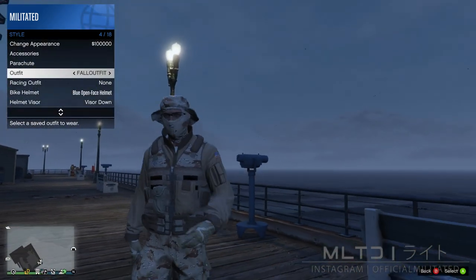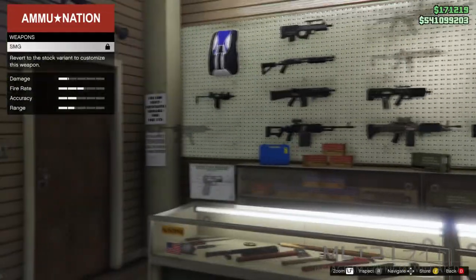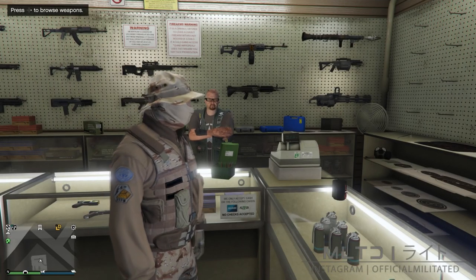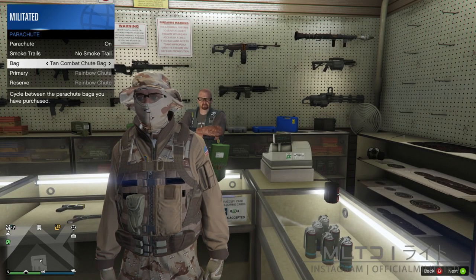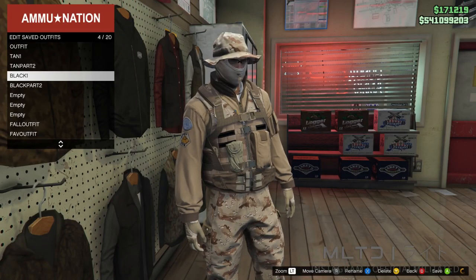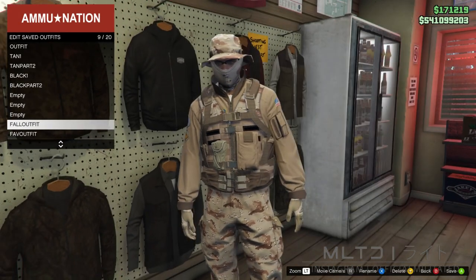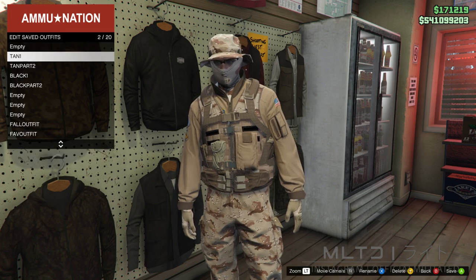To finish this outfit off we're going to head back down to Ammu-Nation and start browsing the weapon section. From here we're going to purchase a parachute from the top left — this is completely optional. Open up the interaction menu, go into style and parachute, and set parachute to on. For this outfit I recommend the tan combat shoot bag. Now go over to the top section and save this outfit for the last time. We're now also free to delete the outfits called outfit, tan 1, and tan part 2 as we no longer need those. Do not save anything in those empty outfit slots for now as we need them for the next outfit.